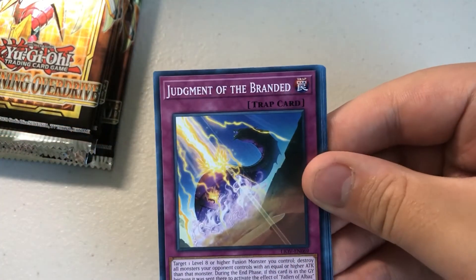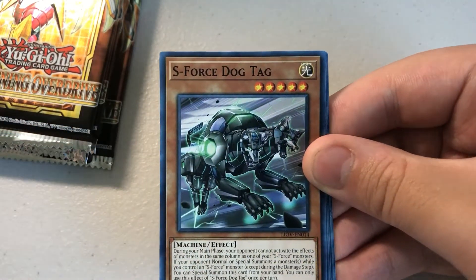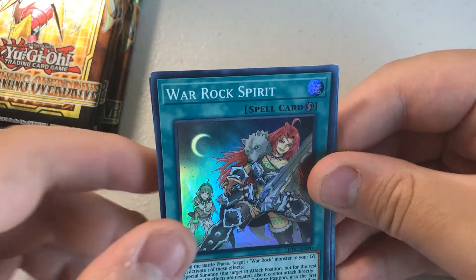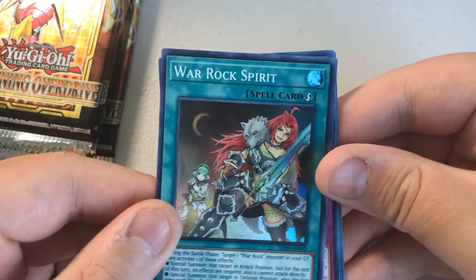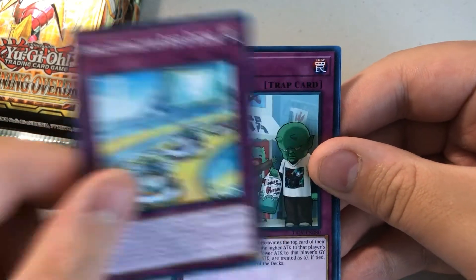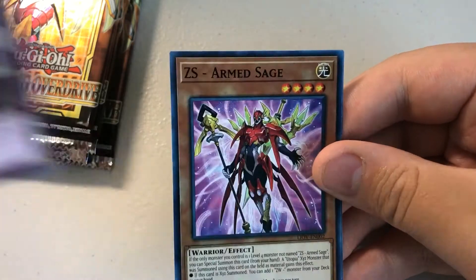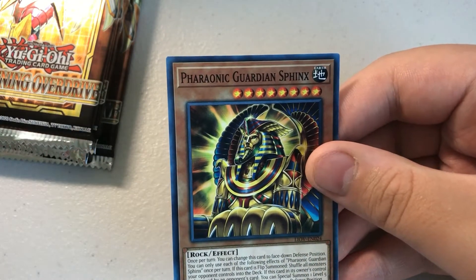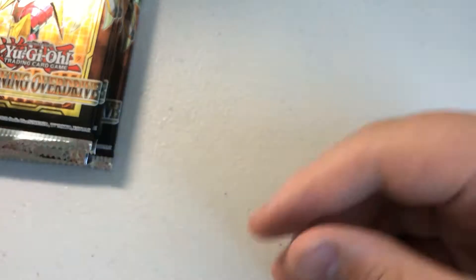Pack 18: Springus Brothers, Judgment of the Branded, S-Force Dog Tag, Yamorimori, War Rock Spirit — new War Rock card. Super Rare Amazement Amaze Attraction Rapid Racing, Fuku Biki, Zexal Servant Armed Sage, Heroic, Guardian Spinks.